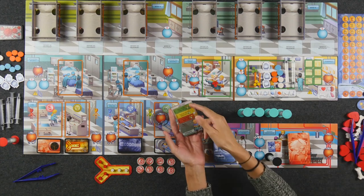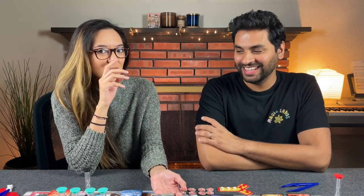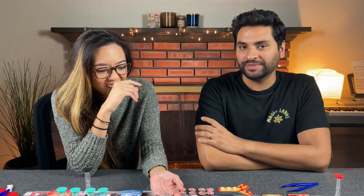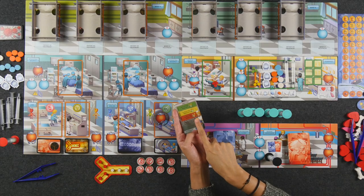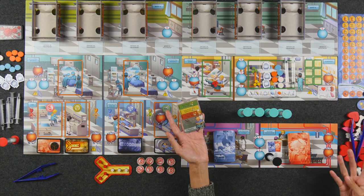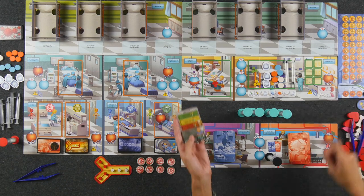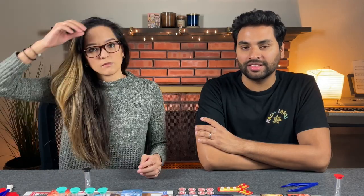We're going to go with hard. We've played the game a few times but we're not necessarily good at it. For this objective, we have to score at least 65 reputation points by the end of the game. It's four rounds and we start the game with nine medical points. We might fail — if we fail to treat some patients, we could possibly lose early.